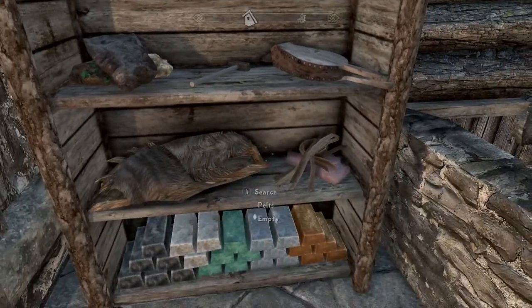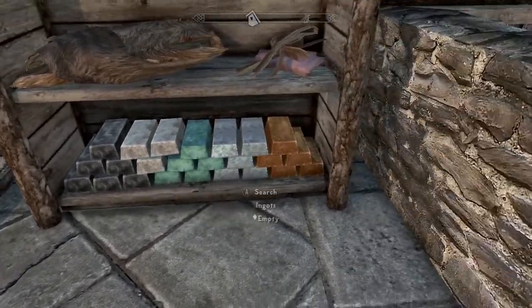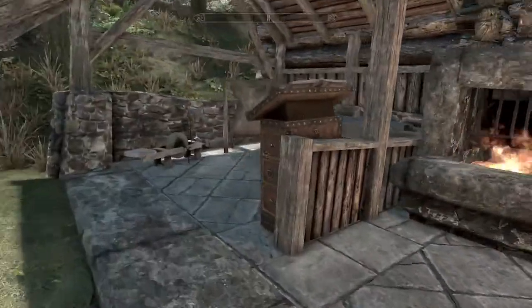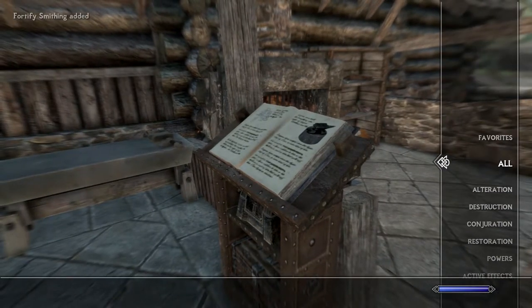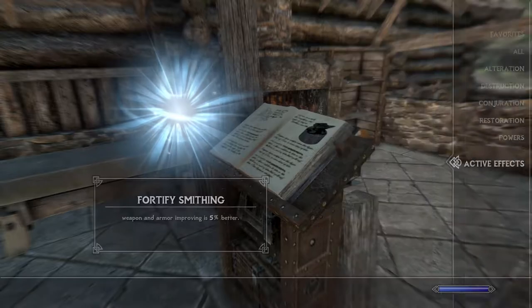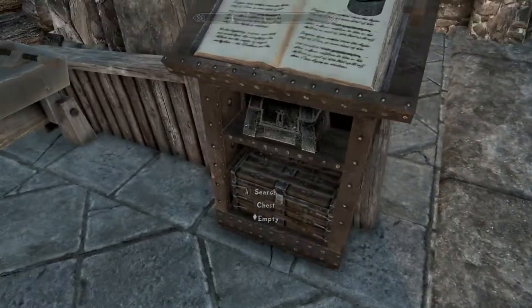There's storage for ores, storage for leather and pelts, and storage for ingots. And there's a blacksmith book - read book. Fortify smithing added! No way - 5% better on all the stuff made. That's cool. There's also a strongbox to search.